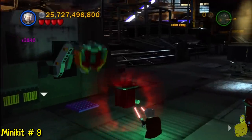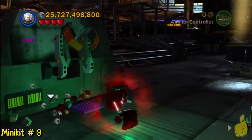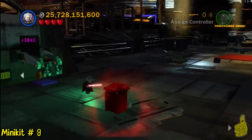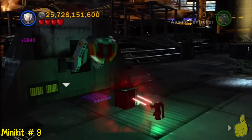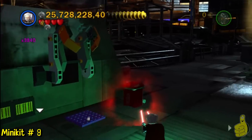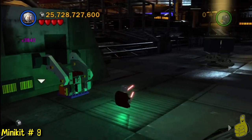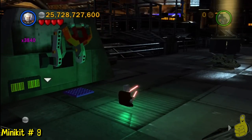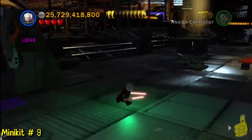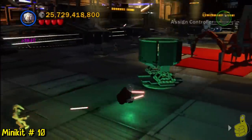On the next landing pad, in the back left corner, will be like a trash compactor or emptier — whatever you want to call it. All you have to do is drop all three of the trash cans on the little purple base there. Once you do that and it empties all three of them, the minikit will pop out right to the left there. That will be number nine for the level — only one more to go.